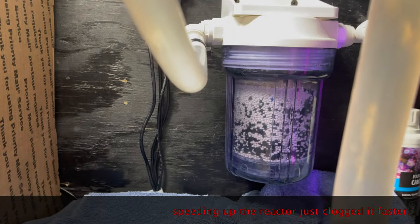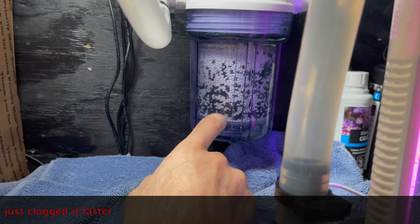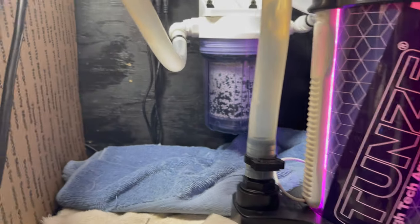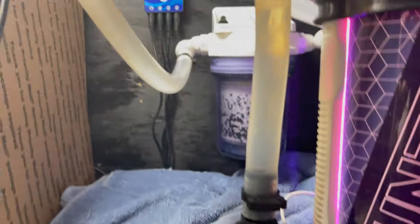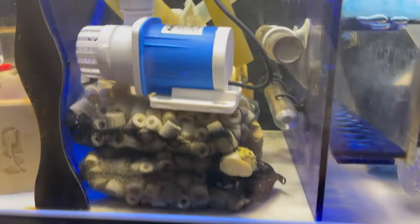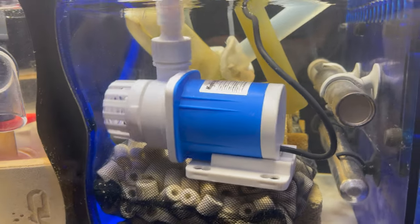I added a little mini reactor because my phosphates are up. The white stuff is Phosgar — the other is just carbon. I had to add some carbon to tighten it up because you can't have it tumbling. I put in the instructed amount and it wasn't filling enough, so I added carbon. I had it running off a cheap $20 pump, but the issue was it wasn't pumping fast enough, so I put it on one of my spare pumps to try — it's just a trial.